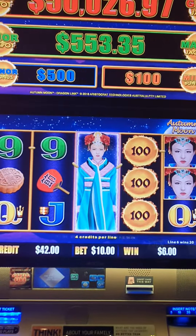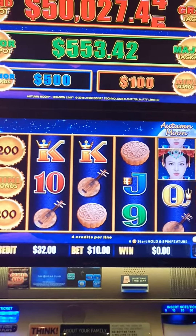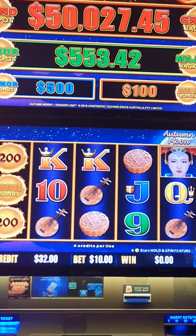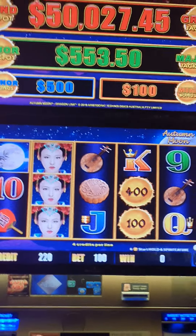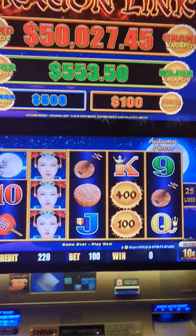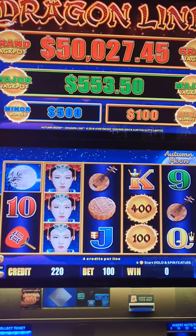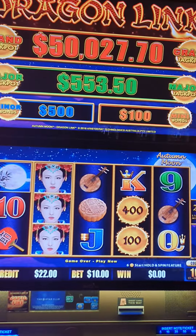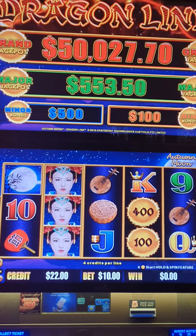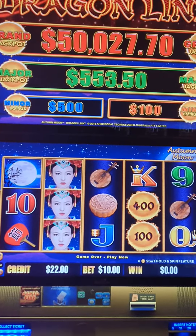Oh, spin nine — how exciting! And last but not least, spin number 10. We've ended up with 22 bucks on the machine — not exactly what we were looking for, so not the best DGN Dash, but we'll be back for more.